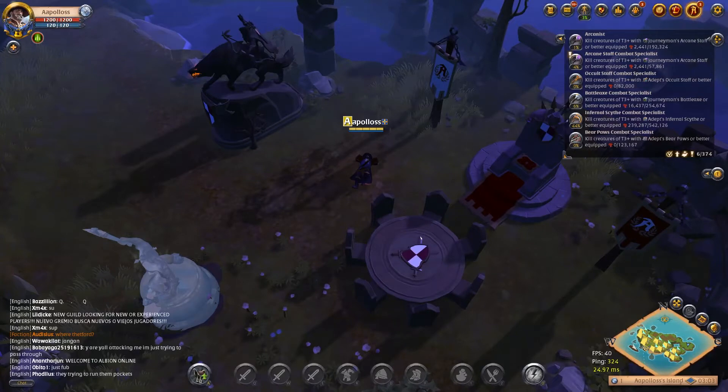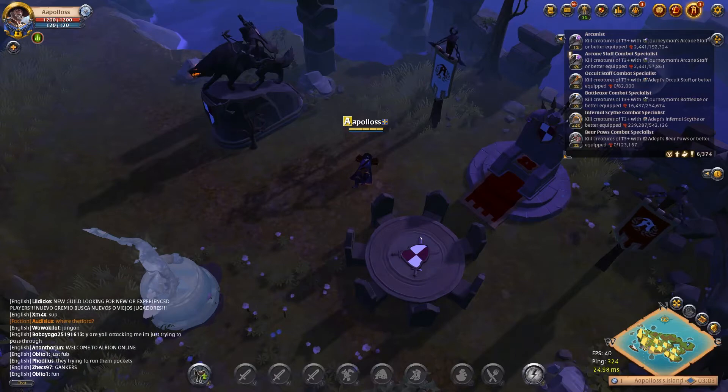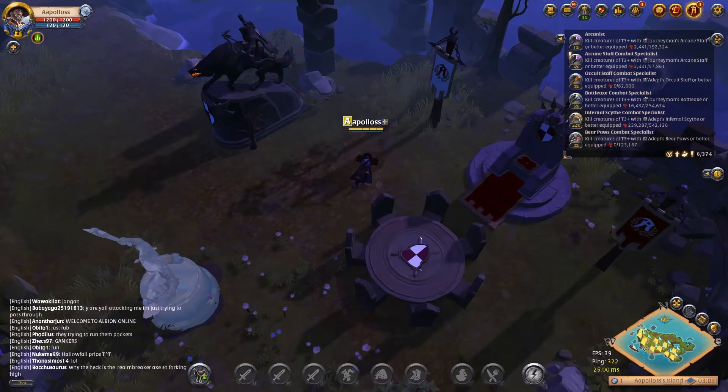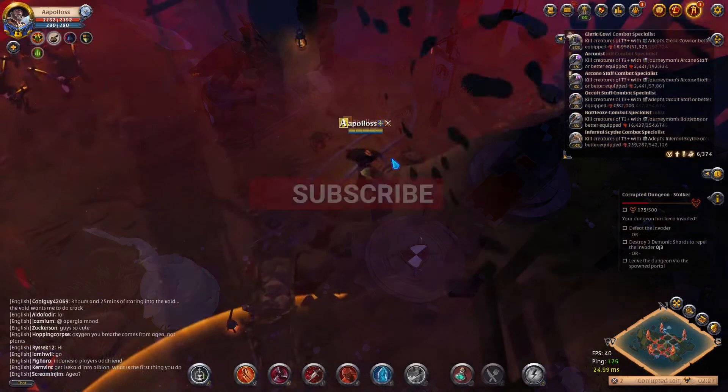Hello everyone and welcome back to Cat Dad Things. We've managed to find ourselves back in Albion Online and today we're going right back into the corrupted dungeons. We're going to bring our claws out, look at some new opponents, and try to pick it apart and see how we can improve our gameplay. We also have a new weapon set to bring into this video for more variety. Remember, it's okay to die — get out there, get your sets, and go die a lot. That's how we practice and get better.